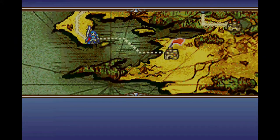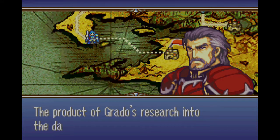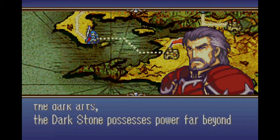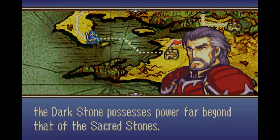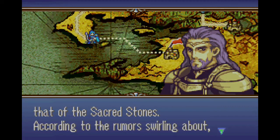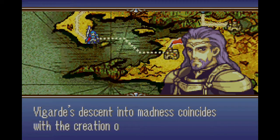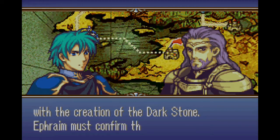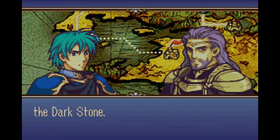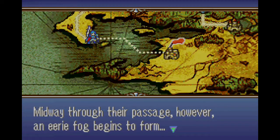Alright, so here we go on the chapter. General Tuzel tells them of the enigmatic dark stone — yada yada, we're gonna get on a boat and head over there. This chapter — chapter 11 for Ephraim and then chapter 12 for Erika — they don't take place on a regular map, so you can never go back to these battles for skirmishes. Midway through the passage in eerie fog, we get fog of war.